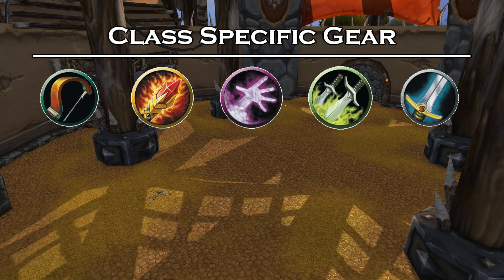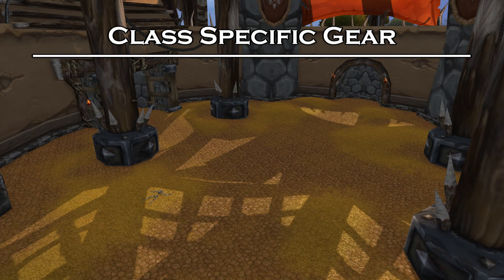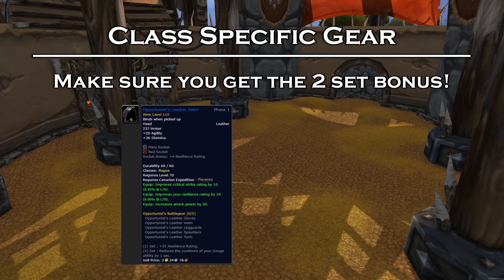For these classes, each vendor will only give you one piece of gear, so you want to do your research ahead of time and see which pieces you need specifically. Obviously, if you're looking for the full five-set, then go ahead and grab them all, but if you already have some Purples in some slots, then maybe just skip those. The most important thing you can do is to ensure that you at least get two pieces, so you get the plus 35 Resilience bonus, which is massive when you are undergeared.